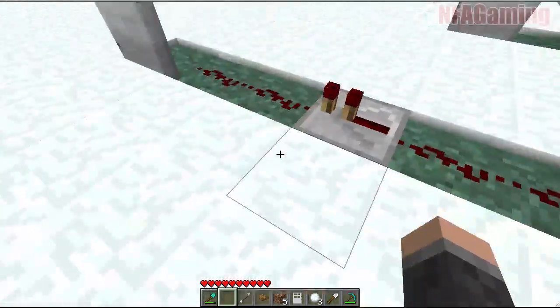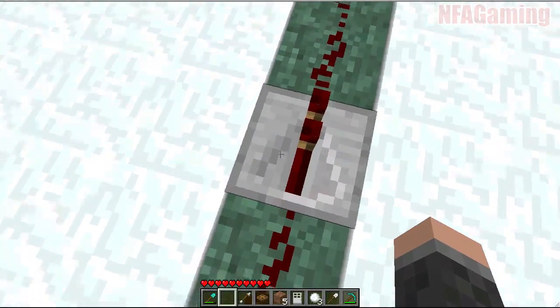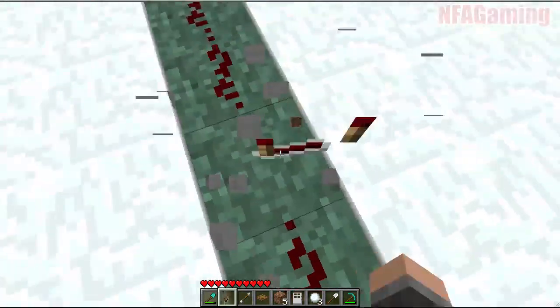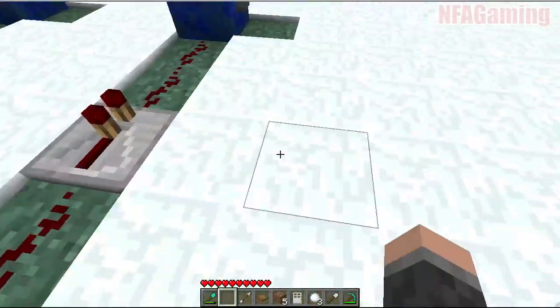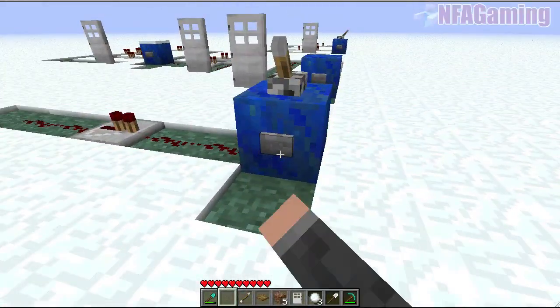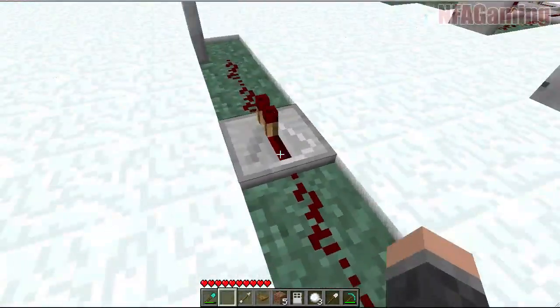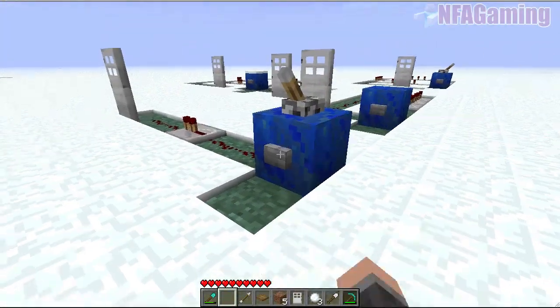You have to set these up — if you look closely there's kind of like an arrow thing right here. If you were to put this in backwards it won't send the current through. You have to make sure that you have this facing the right way into the other redstone.